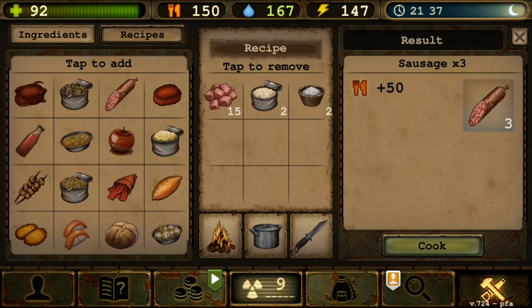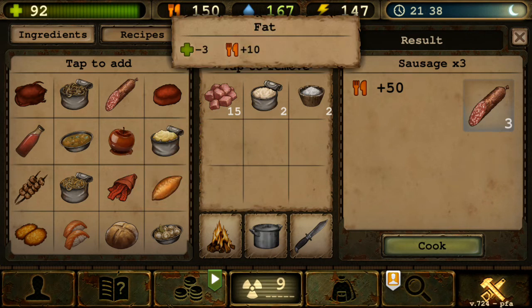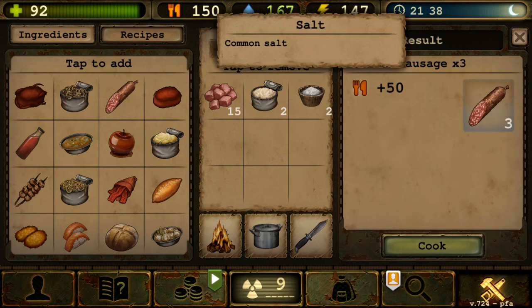Next is Sausage, which is quite interesting because upon cooking you get three sausages instead of one. The recipe uses salted meat, although you can use raw minced meat — 15 of them — without salting first. Then fat, which must be actual fat (not raw fat back), and two salt. It gives you sausage times three.